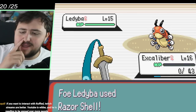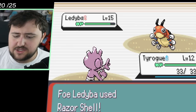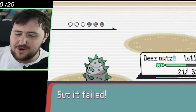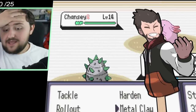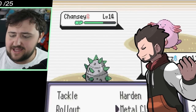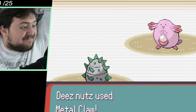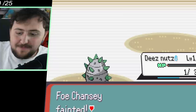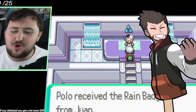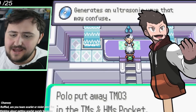We also have Tyrogue, which we try to use with Fakeout for the initial flinch. We had to rely a lot on Deez Nuts, and because Deez Nuts has Iron Barbs, it literally saves us — if these guys go for any physical attacks, we can pretty much survive it. Look at that 1 HP, and we get the clutch because Hone's Chansey misses Double Slap. Ladies and gentlemen, we win! The first gym badge is down. We're already a few days in.